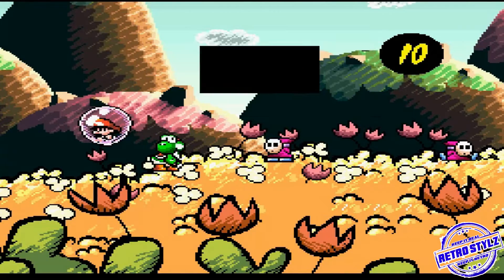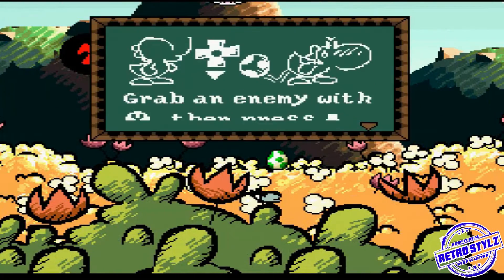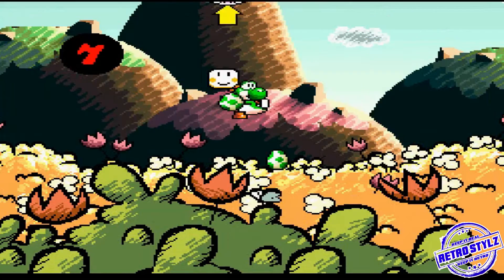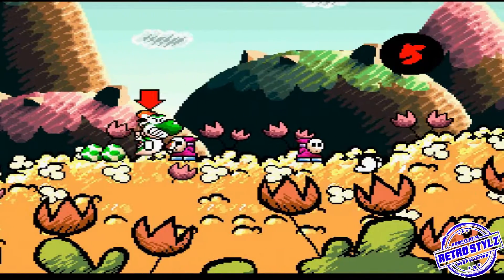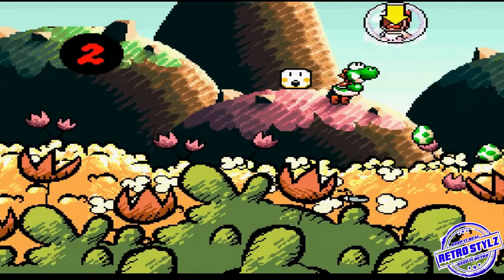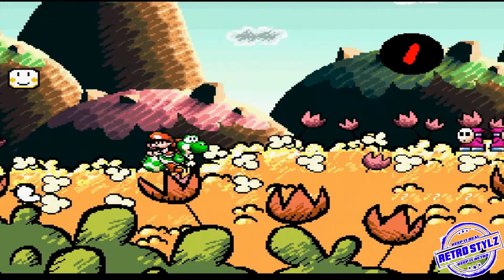Eat them, use them — I like the Super FX chip. We're gonna grab Baby Mario if the counter goes to zero. I almost got him kidnapped! They almost grabbed him.